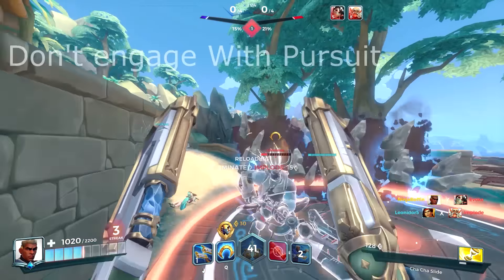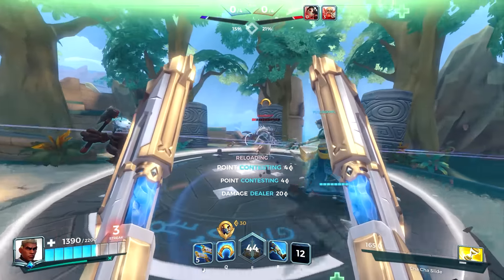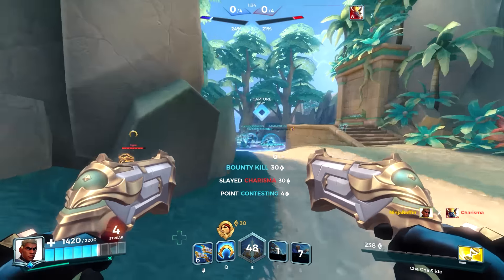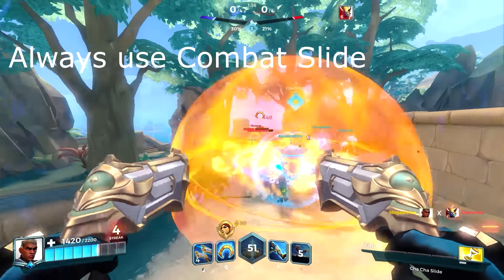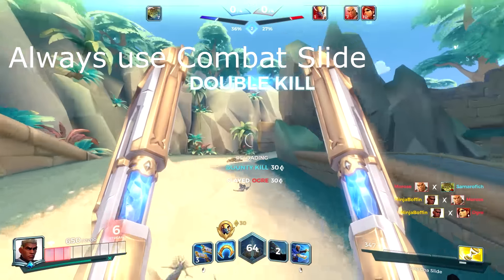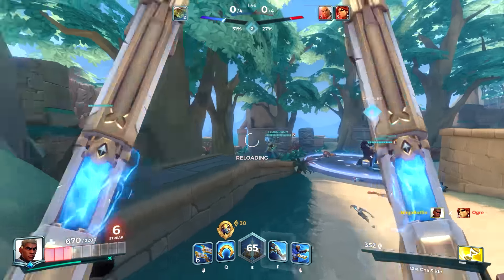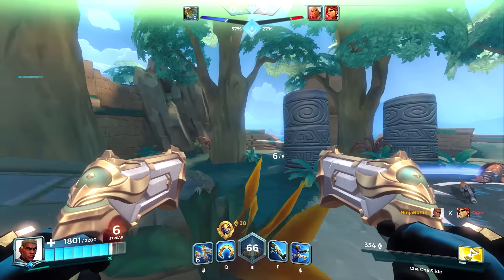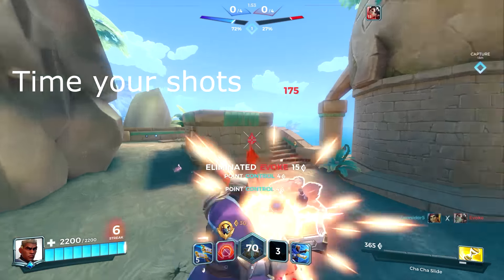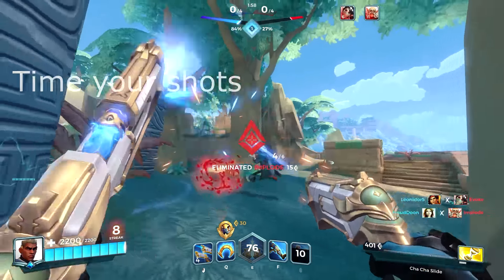Here are some tips. You never engage with Pursuit — it's your finisher ability. Nothing's more annoying than letting an enemy get away because your Pursuit is on cooldown, and it has a cooldown of 15 seconds. Always use your Combat Slide. With such a short cooldown, it gives you an added edge and unpredictability. Most of the decks have enhancers on this skill, so there's no harm in using it — only benefits. Finally, your weapon is hitscan but it fires slower compared to others, so there's no spray and pray. With each shot doing 700 damage, or 1000 on a headshot, you need to plan your shots — it's that much more rewarding.